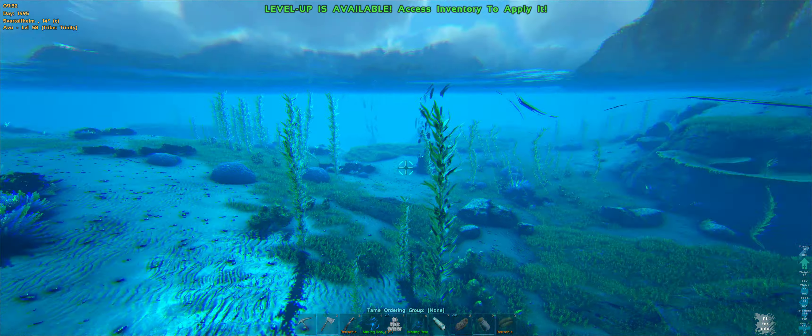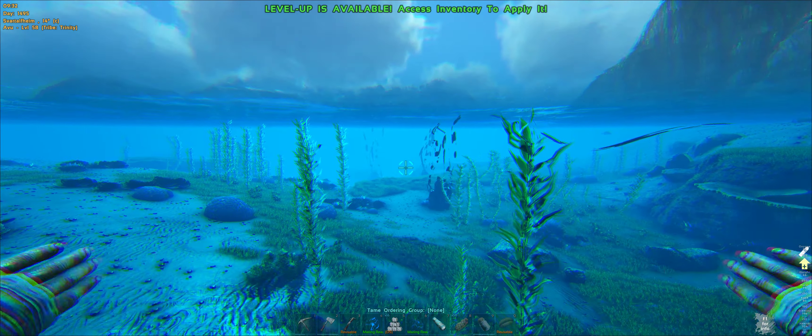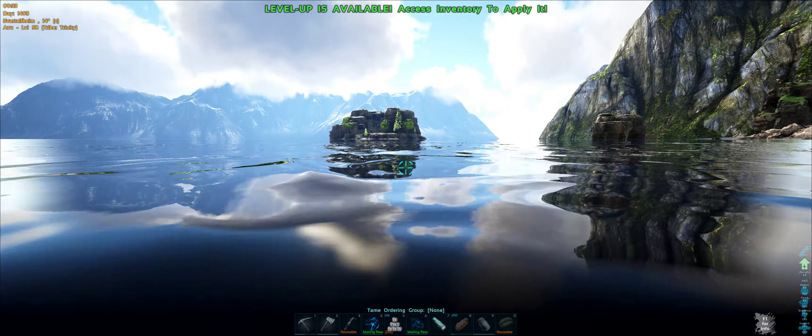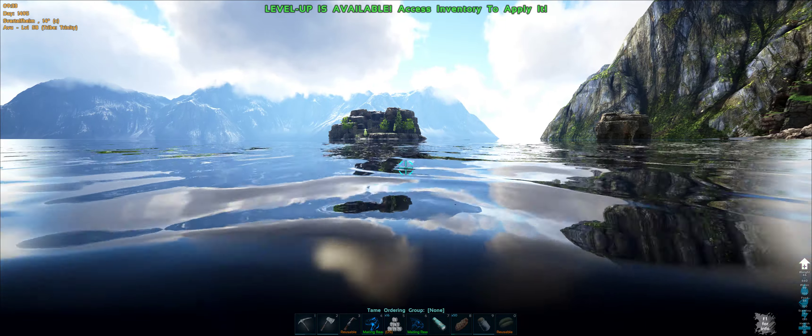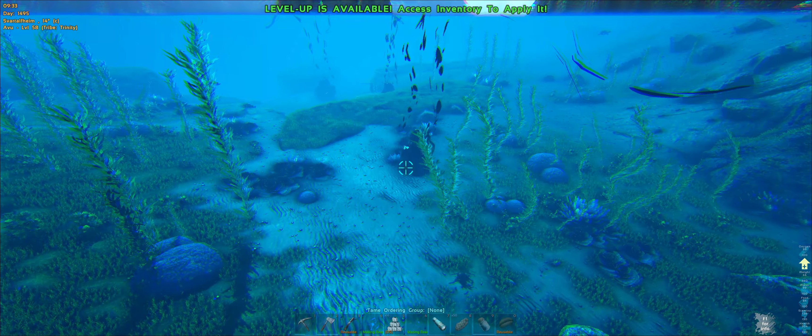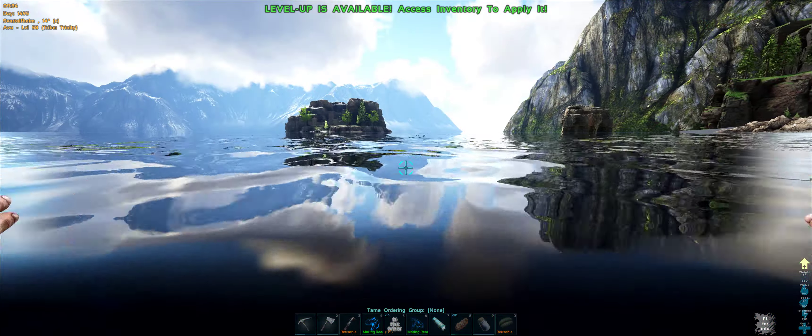It's getting attacked so I'm going to jump into the water because there's a Dilophysaur. What I'm going to show you is over there — a couple of oil nodes — and it looks relatively safe, so we're going to have a swim over there and see if we can get down and get the oil out without getting killed.